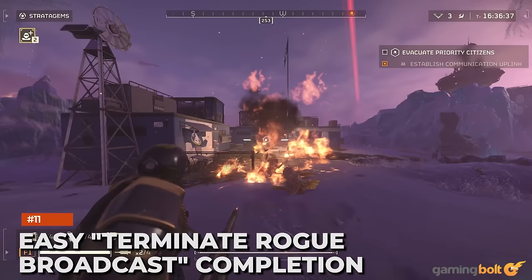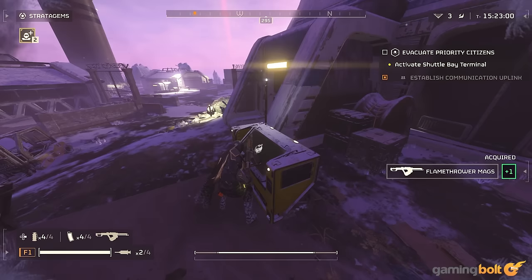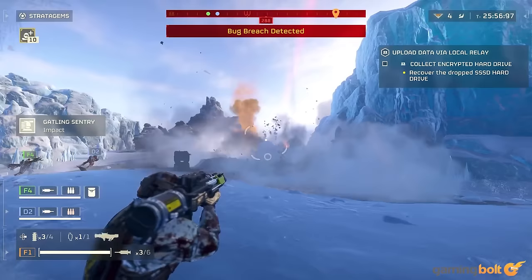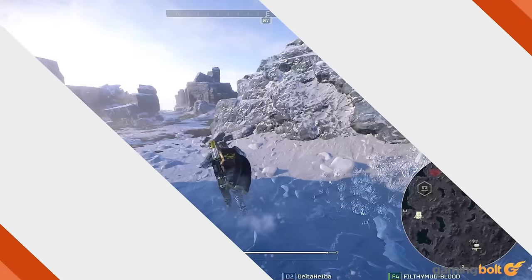Easy Terminate Rogue Broadcast completion. Another objective that occasionally pops up is Terminate Rogue Broadcast. You could fulfill the objective by walking up to it, entering the instructions, and waiting for it to shut down. Alternatively, fire a rocket to destroy it immediately — it's especially great when trying to farm side objectives as quickly as possible.